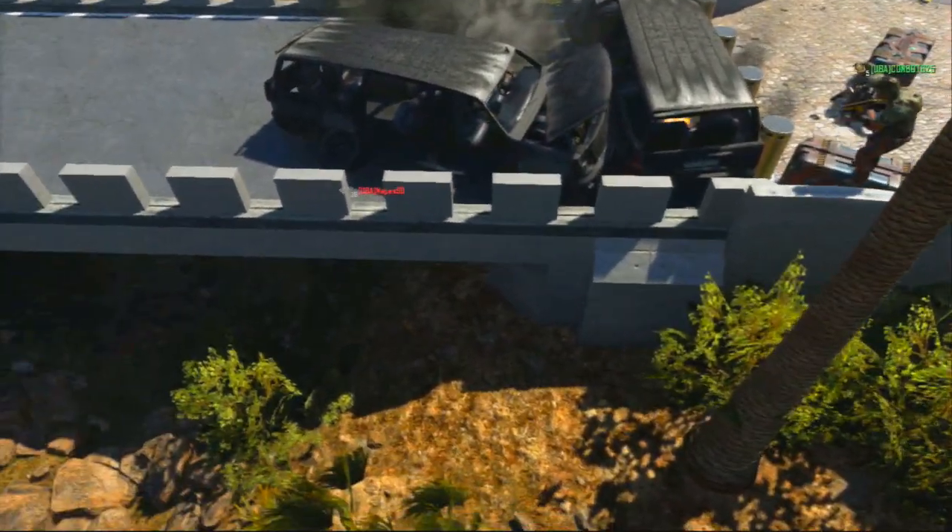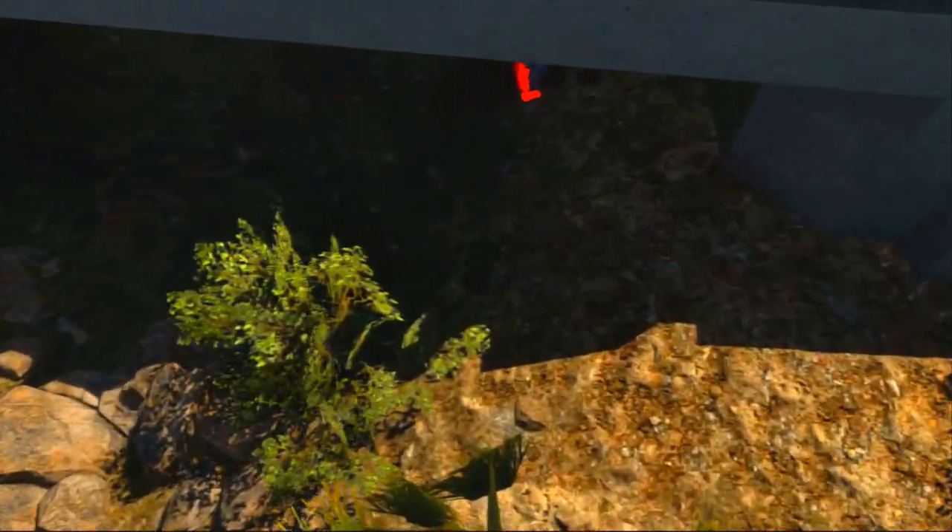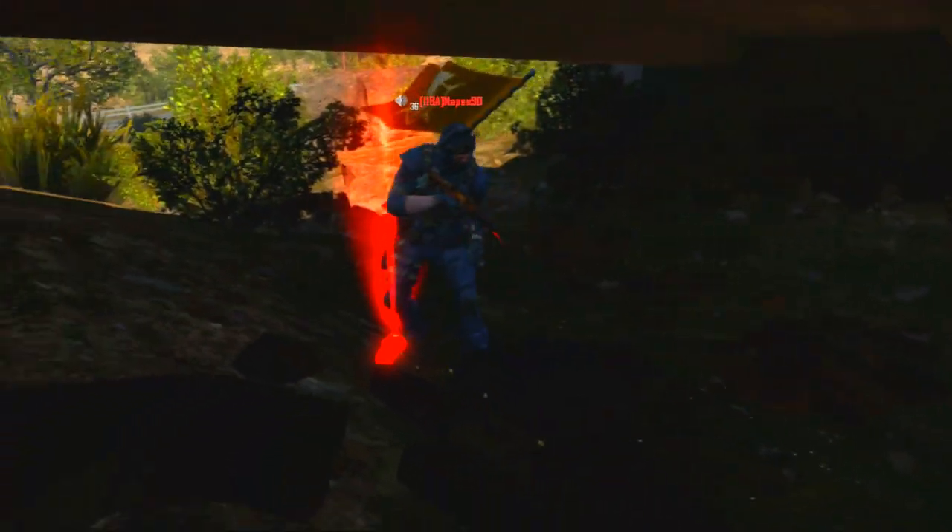Begin by doing the care package breaching method. Once you breach through the car, you should fall underneath the bridge because the bridge is fake, and you should land on ground down here without a death barrier. Do not walk to the sides of the bridge — you will die, so be careful and watch your steps.